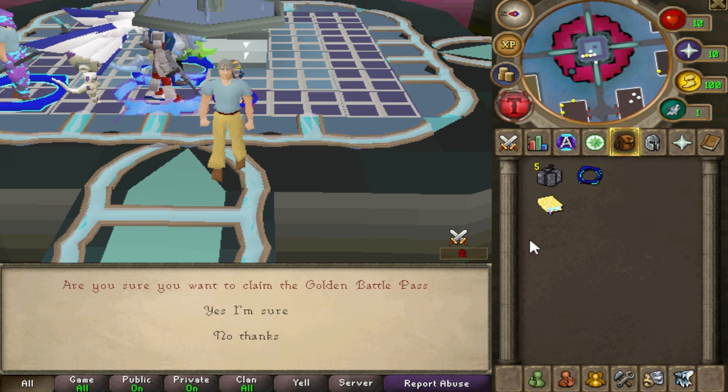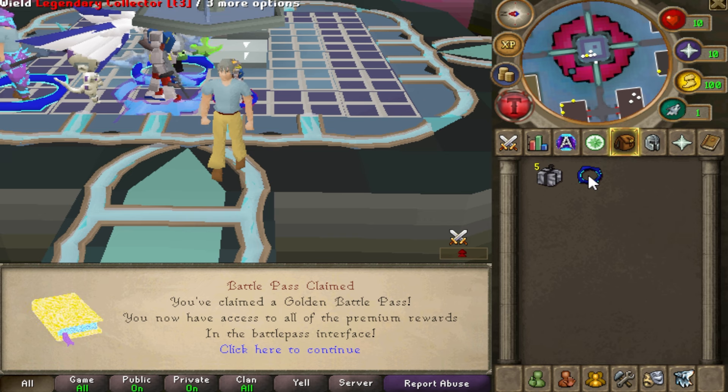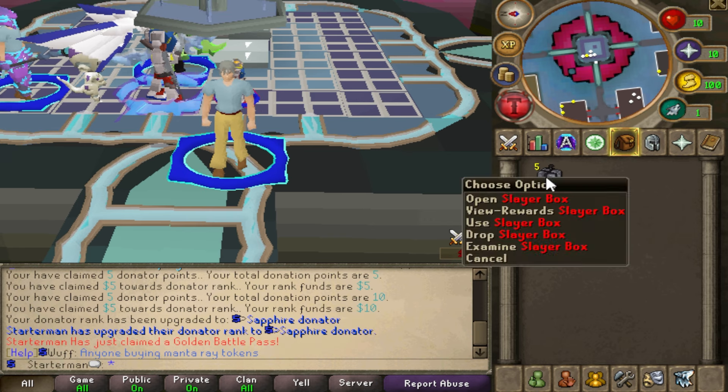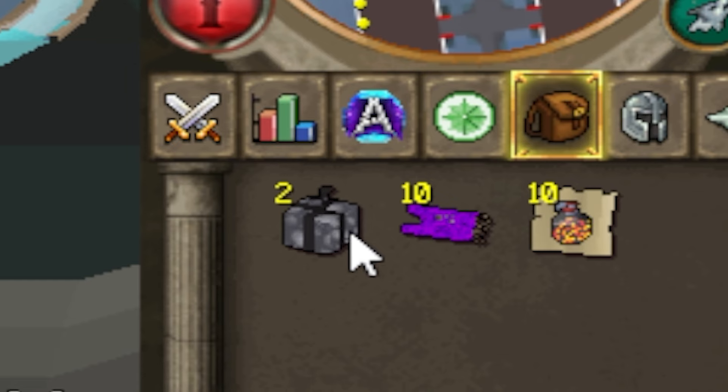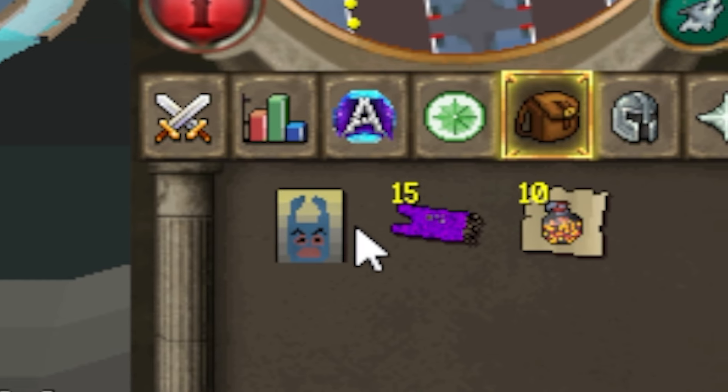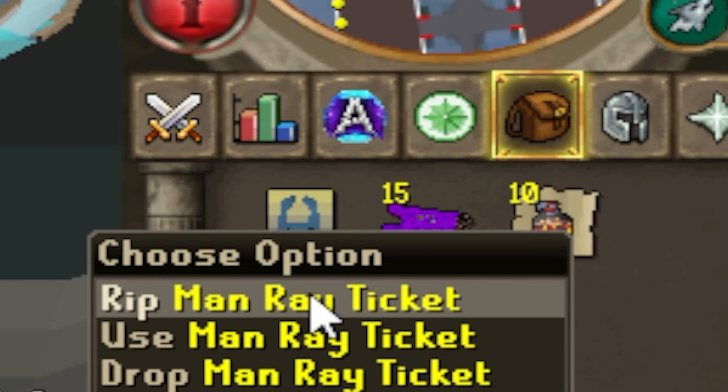You will also get a donor rank as well, which will allow you to use Ctrl+B which opens up the bank, along with other benefits. You get all of this for free just for hopping online and using the ref codes, so it's super nice.